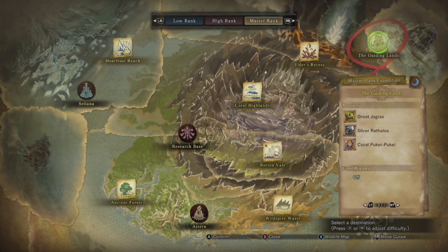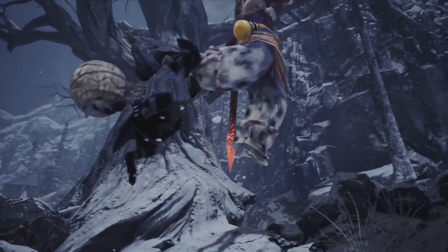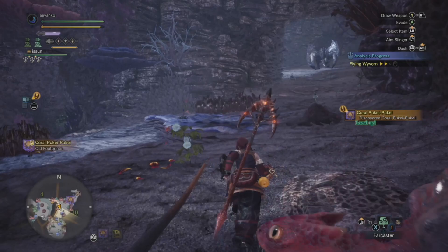Day 69 — a relatively nice day, but with some paranormal activity. We headed over to the Guiding Lands to investigate what we were told was a ghost. We didn't really believe it though, so we headed over to the coral highlands for an initial check.